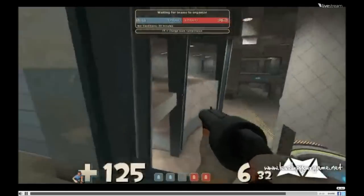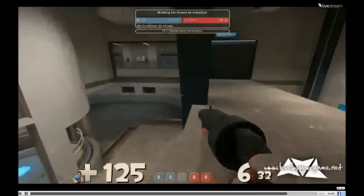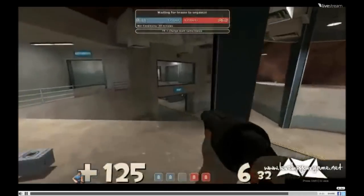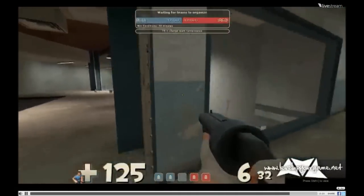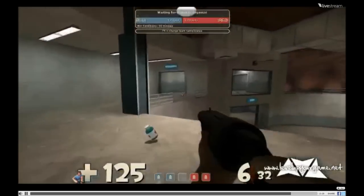Meanwhile your other Scout - well, he needs to stay alive as well. He can stand wherever he likes. Maybe you could have an Engineer and a Sniper, or a Heavy, or a Pyro - anything you want. Basically just stay alive if you're going to be a Scout. Try not to push out too much. The Demo can always have stickies around.